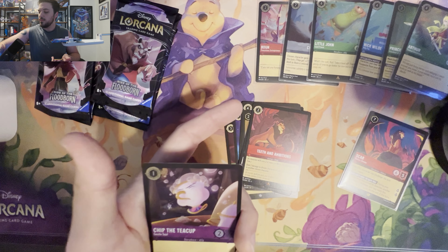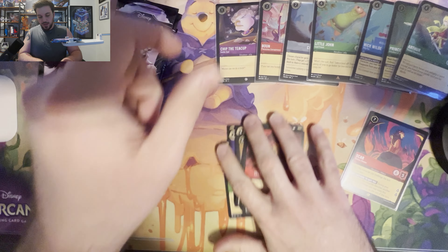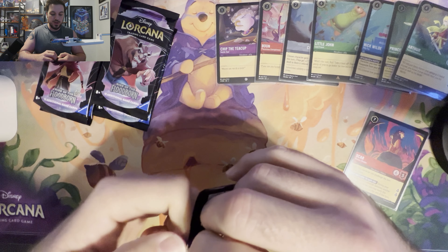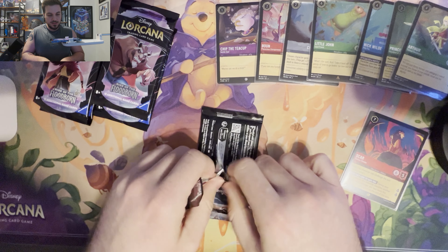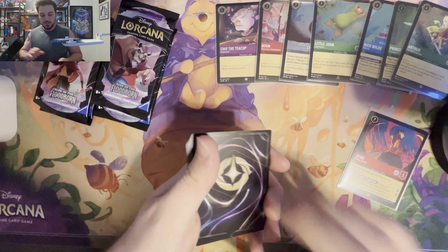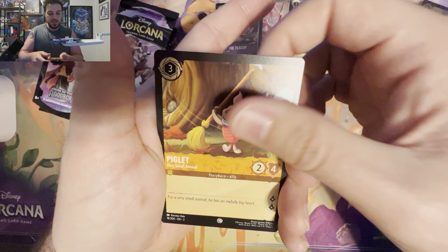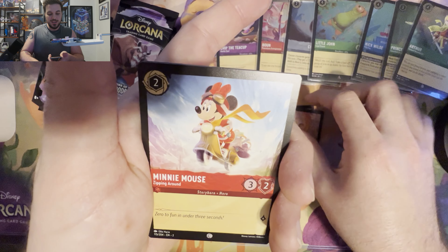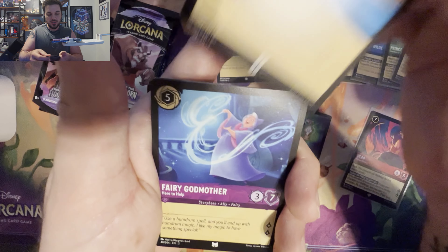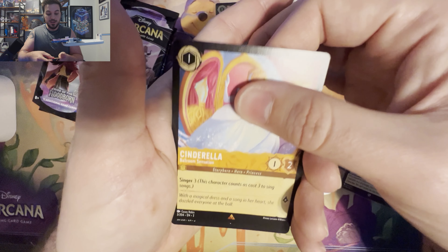Now we're just on to the loose packs — let's see what we can get. These are from tournament victories, or just placing I should say. I've only won one tournament and gotten two third places. We've got Piglet, Winnie the Pooh, Minnie Mouse, Hypnotize, The Knock, Last Cannon, Cheshire Cat, Four Dozen Eggs, Snow White, ooh nice — a Gaston, Teeth and Ambitions, and Chip the Teacup. All right, bit of a slower opening for sure.